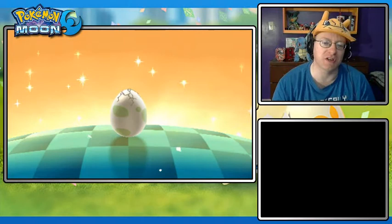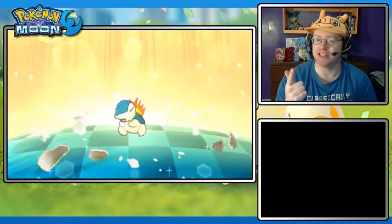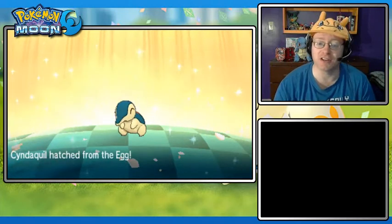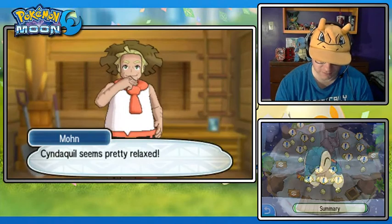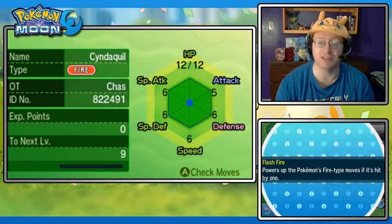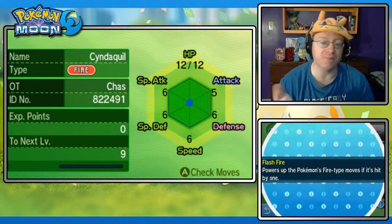So we're going to see some cool hatchings. What's the first one going to be? We've got a Cyndaquil out of the egg. Let's check out the stats of this Pokemon - stats, abilities, and moveset. It has the Flashfire ability, which is the hidden ability for Cyndaquil. Flashfire powers up the Pokemon's fire-type moves if it's hit by one.